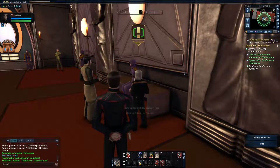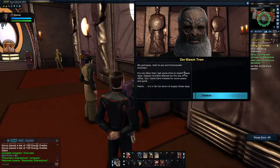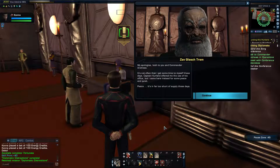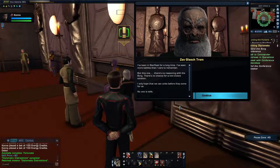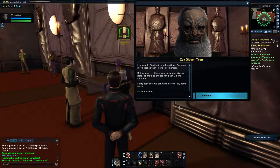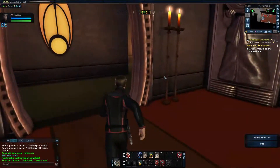Anyway, let's talk to the Admiral. 'My apologies, both to you and Commander Andrews. It's not often that I get some time to myself these days. Captain Kurland offered me the use of his office but I came here instead for some peace and quiet. I've been in Starfleet for a long time. I've seen more battles than I care to remember, but this one — there's no reasoning with the Borg, no chance for a non-violent solution. I only hope that we can unite before they come for us. No one is safe.'